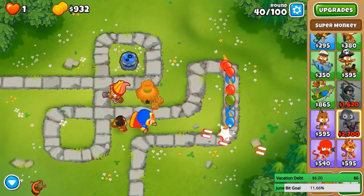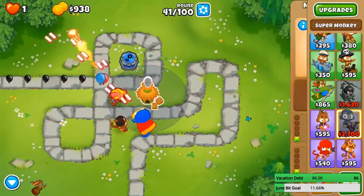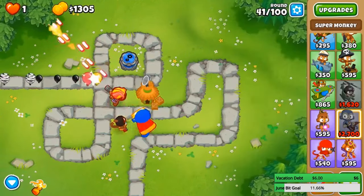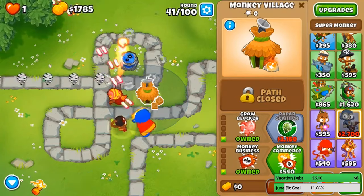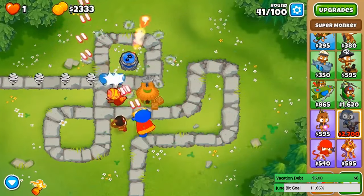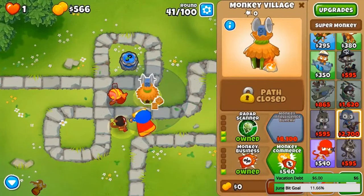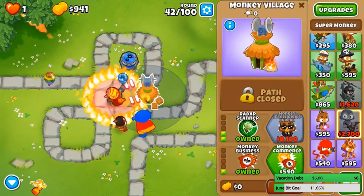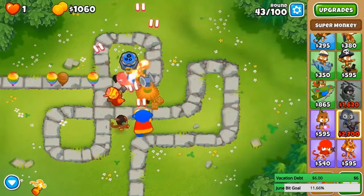Yes! Super monkey is not bad in this game guys — super monkey OP. I wanted to get two villages here to get an even further 10% discount but unfortunately I cannot sell, so I don't want to put another village in the range of this village — I want to put as many towers in here as possible. CHIMPS mode is no continues, powers, knowledge — literally anything that gives you an advantage. Camo rainbow just in time because we got a camo village. Let me get Monkey Commerce up after this round.